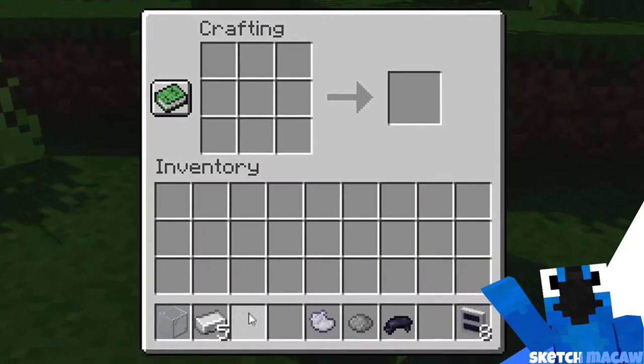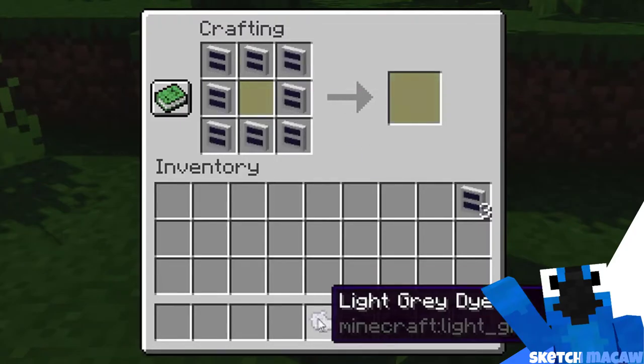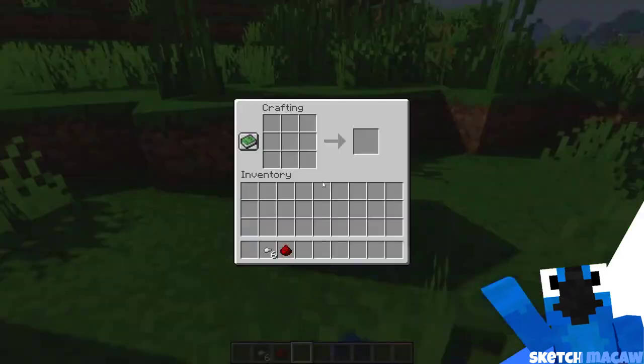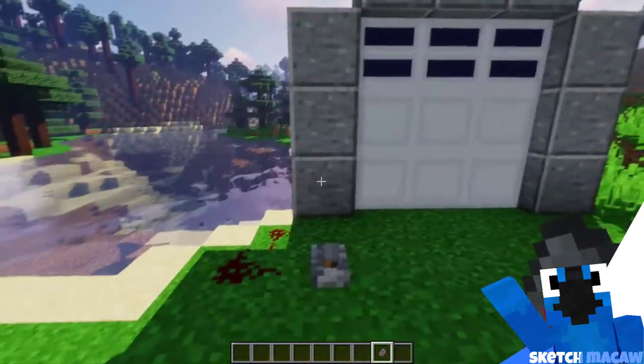It has 4 variations for now: white, light grey, grey, and black. Here is the crafting for them. If you want to open the garage door, you will have to craft a garage remote. After that, you just need to hold it and right-click on the garage door to open or close it. It cannot be opened without it, not even with redstone.